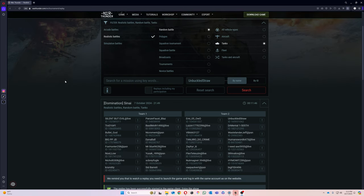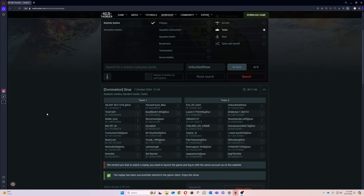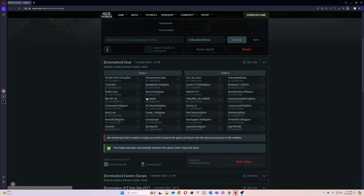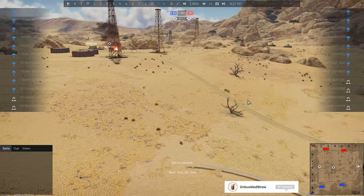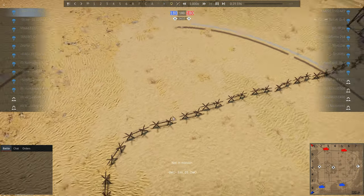If you go into a replay and report someone via the website, that's the best way. But this is also how most people view their replays. I pulled up my last game and I'm going to start the replay. When you click the replay button on the website it sends you back into the game — your game has to already be launched — and it will launch you into that replay.